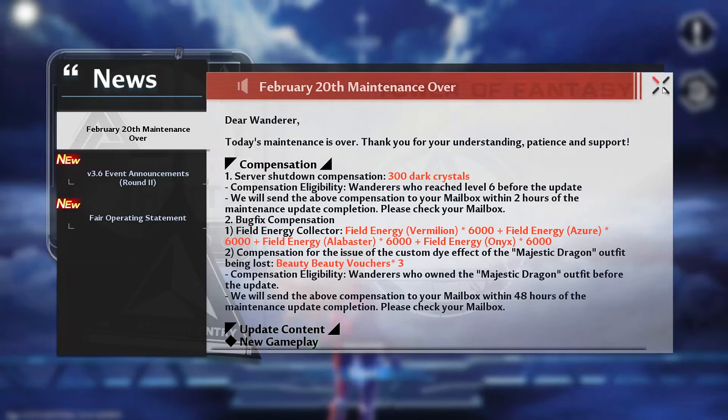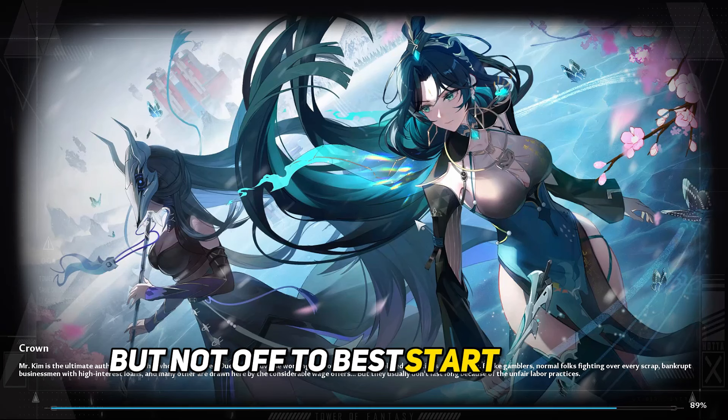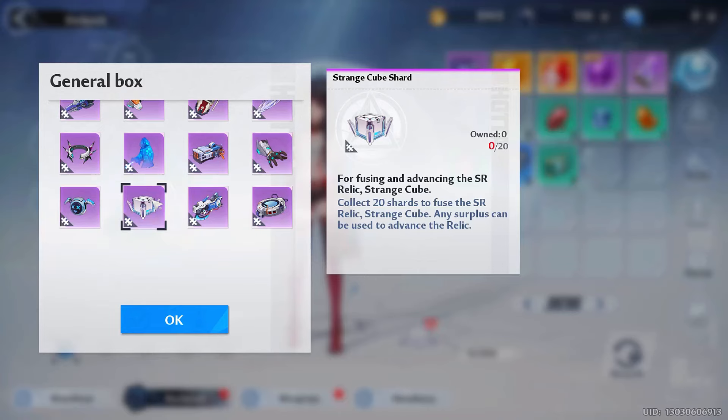I pressed something like a trial card and it completely shut the game off and even closed the launcher, restarting some of my settings. Not off to the best start, but technical glitches happen to every game so we're not going to over-judge.